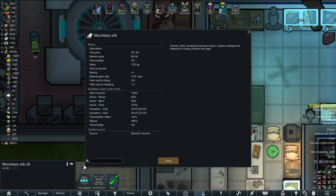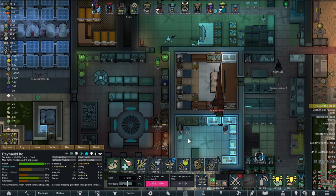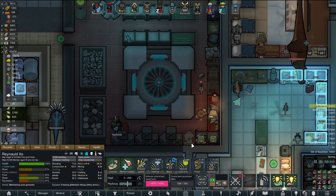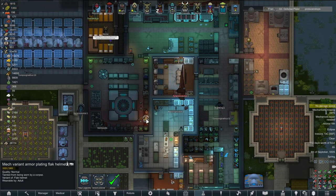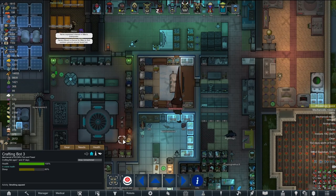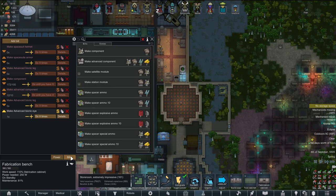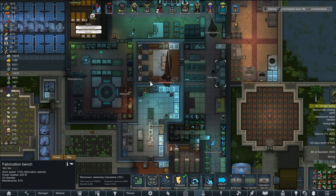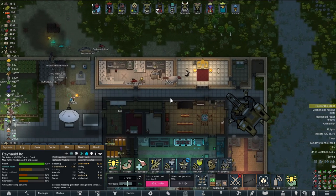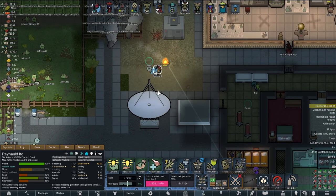We got some moonless silk — good underground material for making clothes and bags, in case we want to make either of those anytime soon. This crafting bot really doesn't have anything better to do. Crafting bot three was over here making components, but we're actually good on components right now, so really we just need someone to make an eyeball.